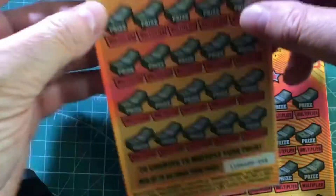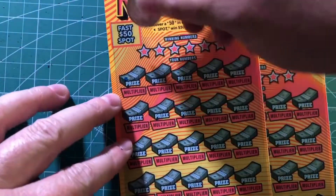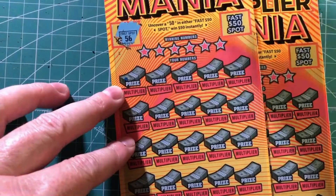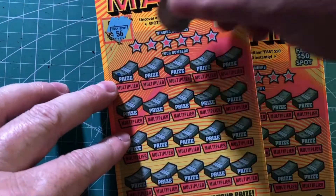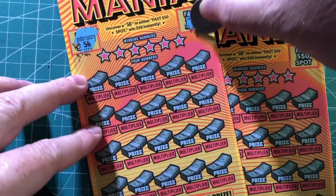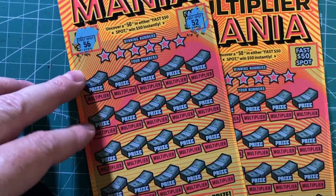On here you need to have a 50 for these fast spots. If you get a 50, then you win $50. That's a 56 so that's not a winner, and this one is a 52 so that's not a winner.